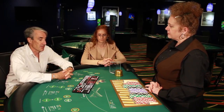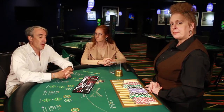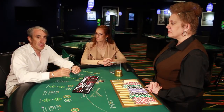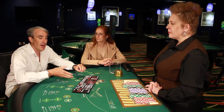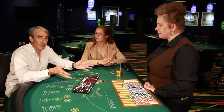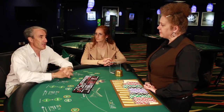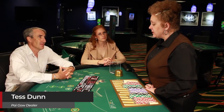Let's talk about pairs first. Most of the time if you get two pairs it's obvious that you're going to keep them together, but if you have one pair most of the time you'll still retain it together. According to the house way, the pairs you should never split are 4s, 5s, 6s, 10s, and 11s.